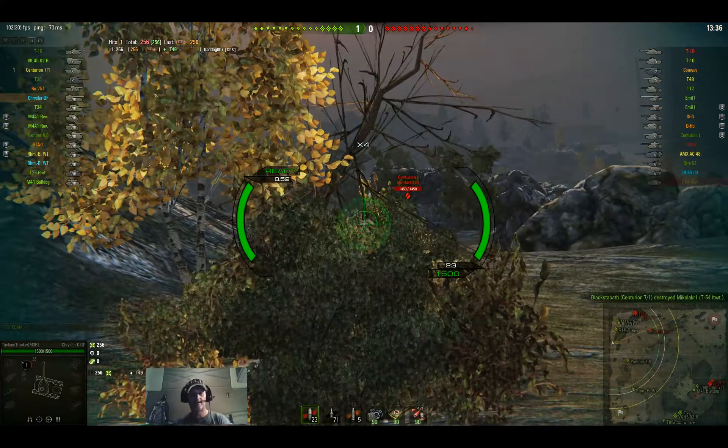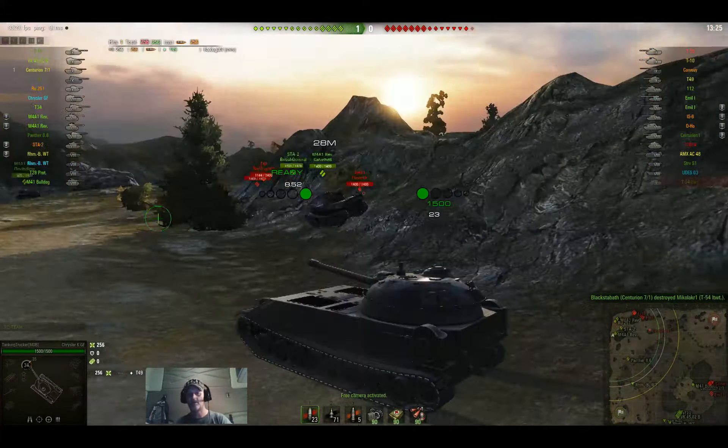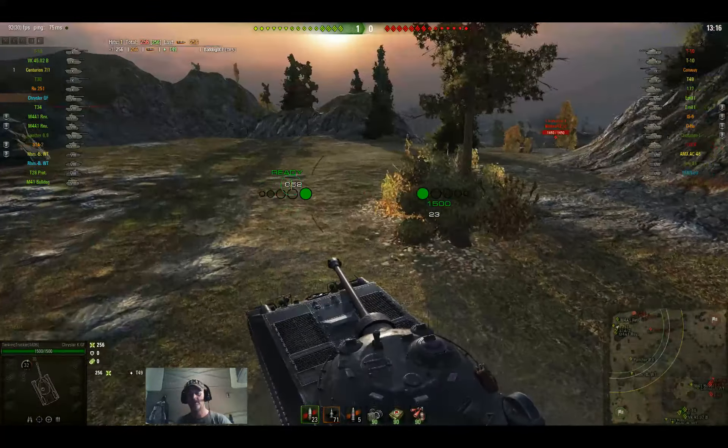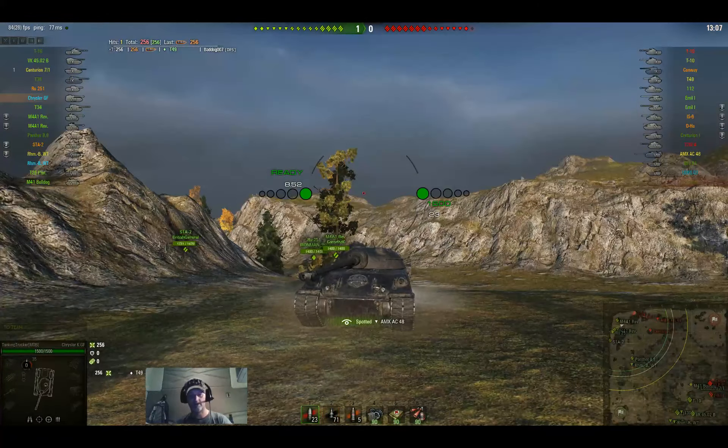The Centurion 1 over to the right was behind that rock — he's not lit up now. That gun has 268 standard round penetration. I face the front towards him and go up over the hill. Let's see where he hit me — I thought he hit the lower plate and bounced, but it sounds like he just hit the track and it didn't do any damage. The T10 shot was a turret shot — you can see it hit right on the thickest part of the gun mantle. That was a standard AP round.